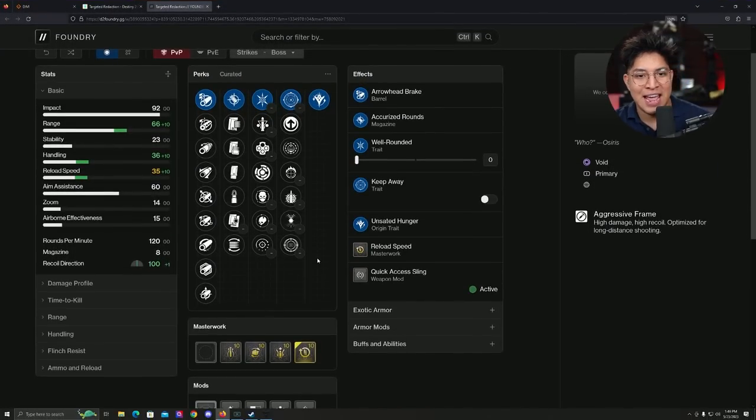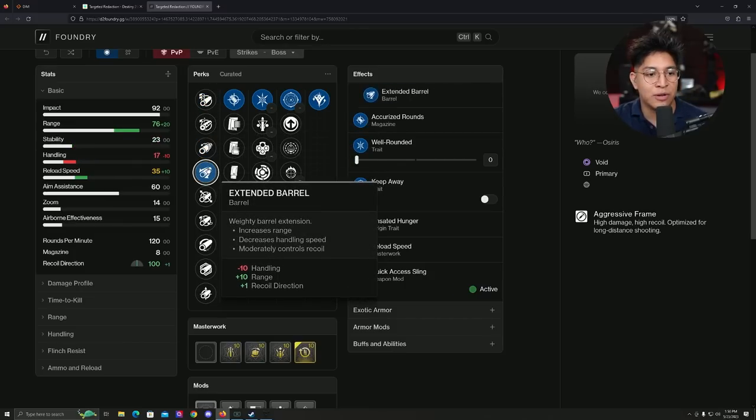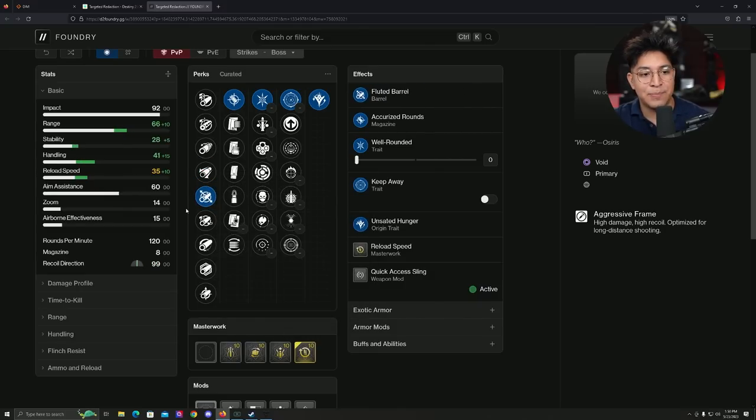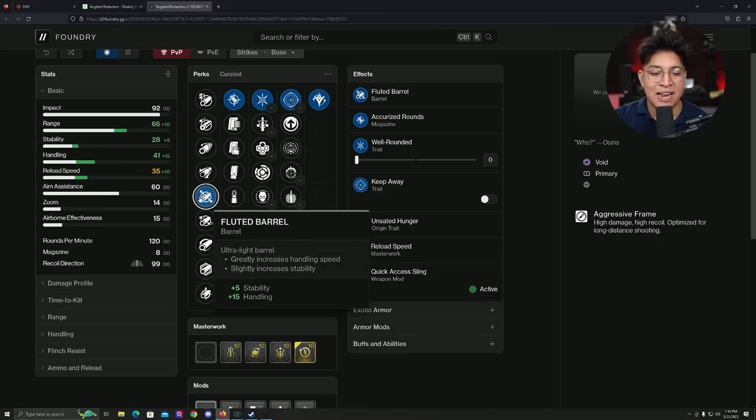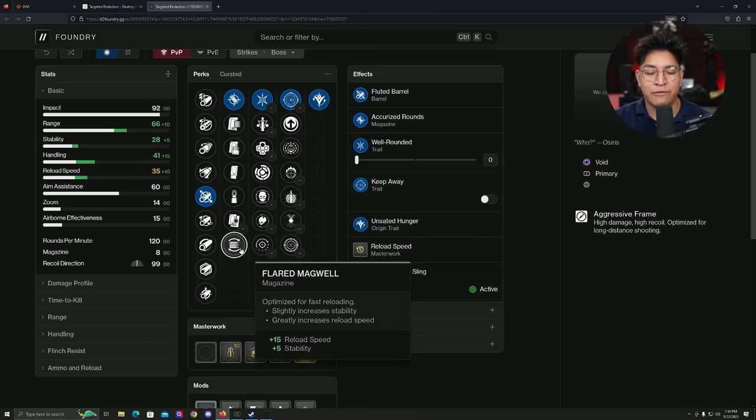Alright, some final thoughts here on the hand cannon. Let's take a look at some of the perks it can possibly roll with and theorize what the potential god roll would be for PvP and even PvE. So here on the barrels, just like any hand cannon, we have options to increase the range, stability, and handling. Typically with these type of hand cannons, they're always really bad when it comes to stability and handling — it just takes a while to swap. So I prefer something like Fluted Barrel, and then I try to make up for the lack of range with the other perks. Next up, we have Accurized Rounds, Ricochet Rounds if you want some stability, and Flared Magwell if you're really feeling the pain of not being able to reload your weapon quickly.